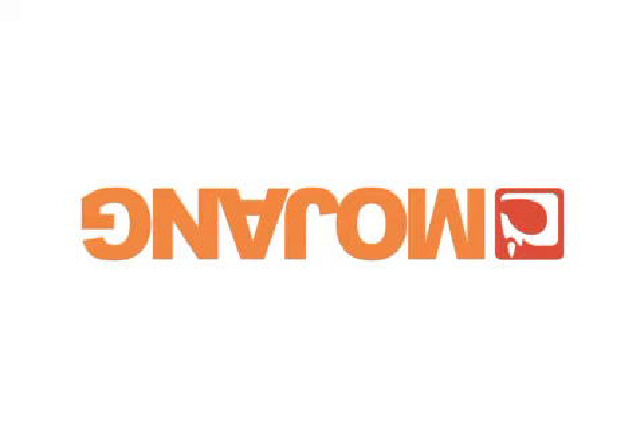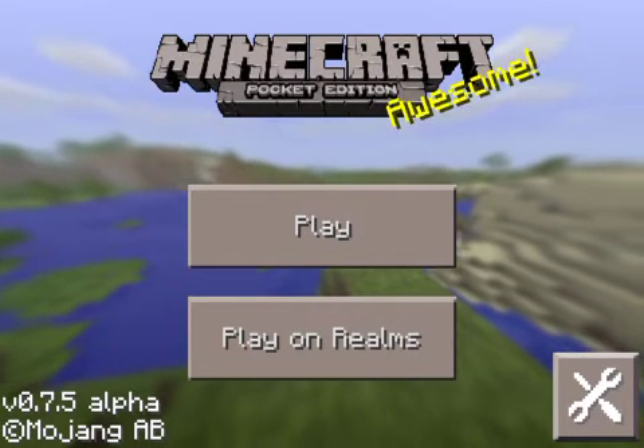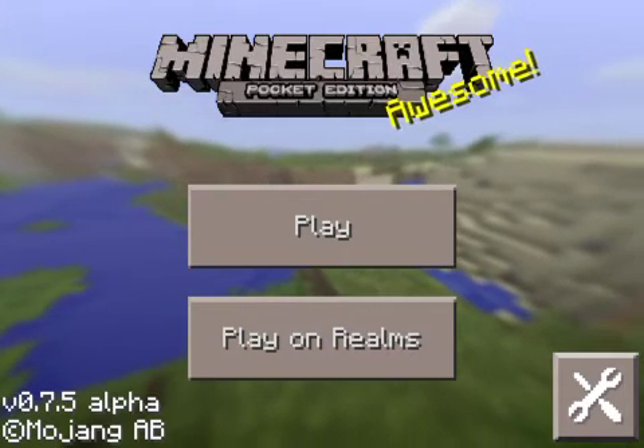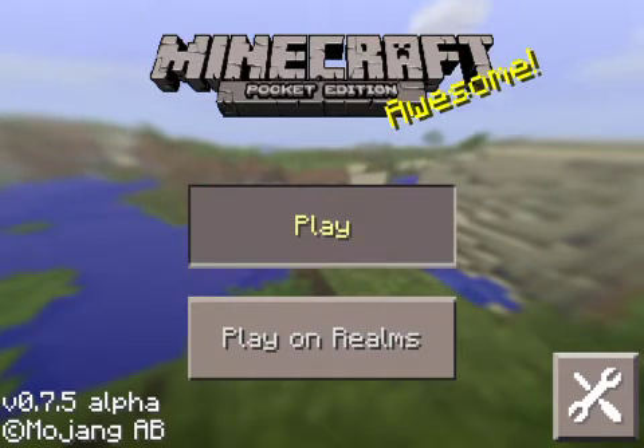You can hack Minecraft PE, such as adding jumping mods, invincibility mods, and everything like that. This is the full version and I did not pay for this — I just downloaded it off of an app called App Cake Plus, and it just gets you free apps. It takes a while to load at first, but then it goes. Version 0.7.5 alpha — press Play. Play on Realms is the other option, which is the online stuff.